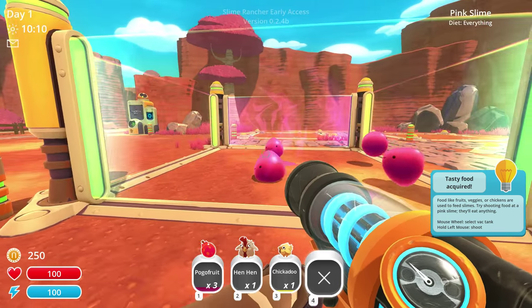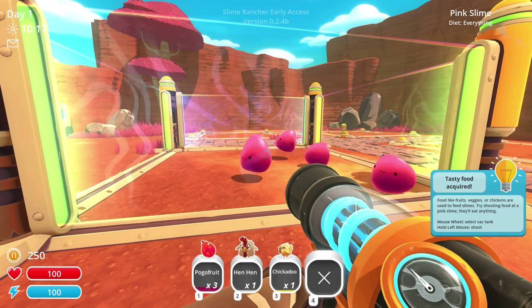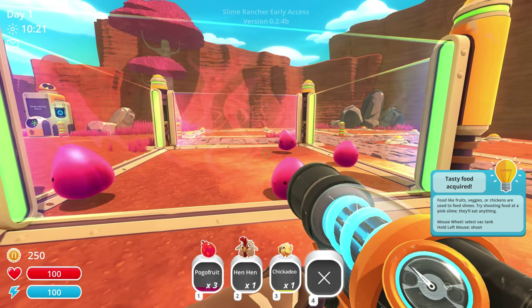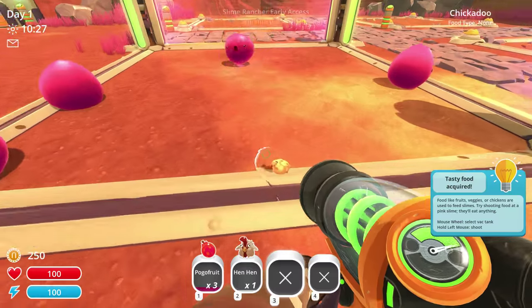Tasty food required — fruits, veggies, chickens. Wait, you feed the slimes chickens? I thought you kept the chickens for farming them also. Try shooting food at pink slimes — they'll eat anything. So let's send a chickadoo at them.